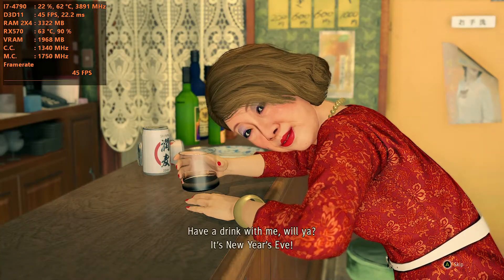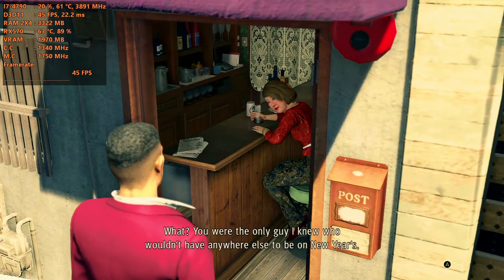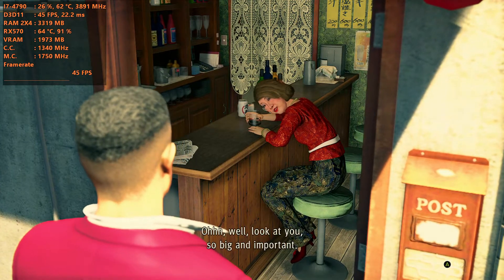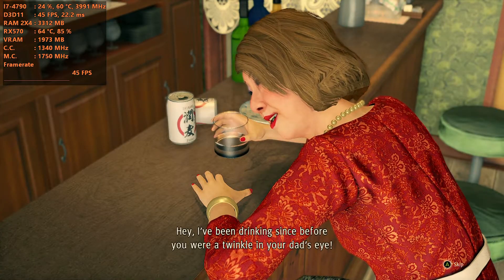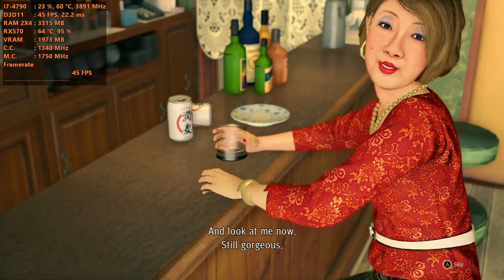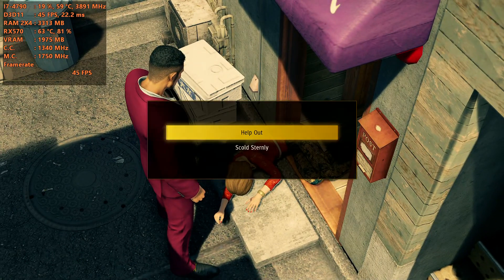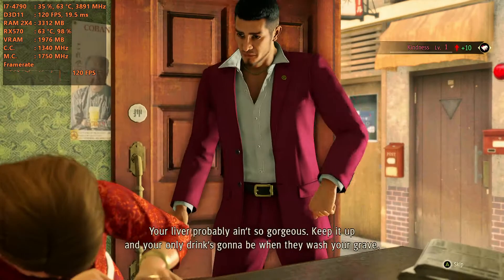In-game dialogue: 'Have a drink with me, will ya? It's New Year's Eve.' — 'Are you serious? I'm out here busting my ass making collections.' — 'So big and important. At least I'm not drunk.' — 'I've been drinking since before you were a twinkle in your dad's eye. And look at me now — still gorgeous.' — 'Your liver probably ain't so gorgeous.'